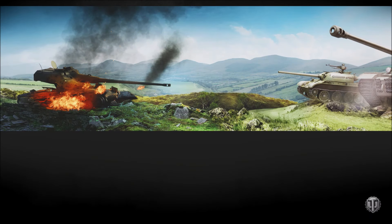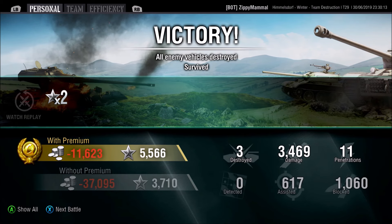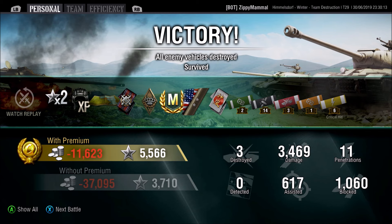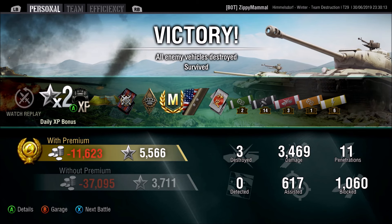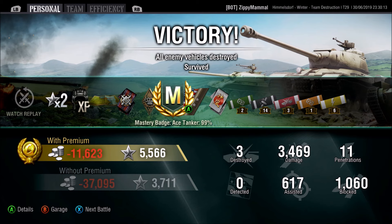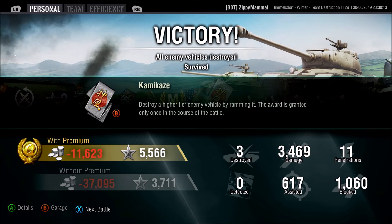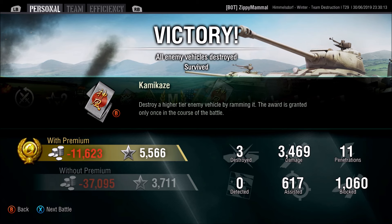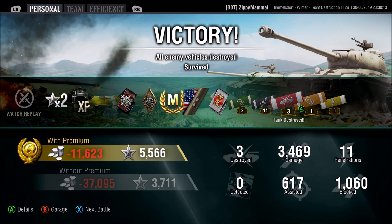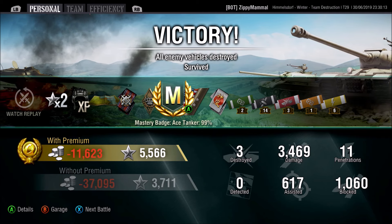In both games I'm going to be very aggressive and try to defend the same corner. In the first game I was able to defend it only because the opposition did not pay attention to me, and I managed to put up a really nice game — ace tanker, almost 3.5k damage, 617 assisted damage, 1,000 blocked, and a second mark on Zippy's account. The reason this game was so good was because I decided to stick around, be aggressive, defend a corner, and the opposition never properly pushed me.